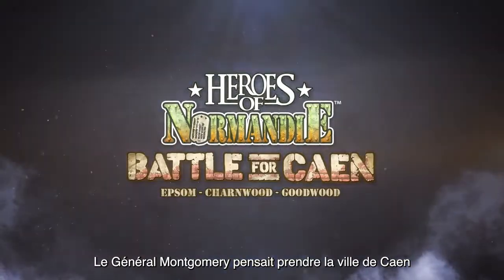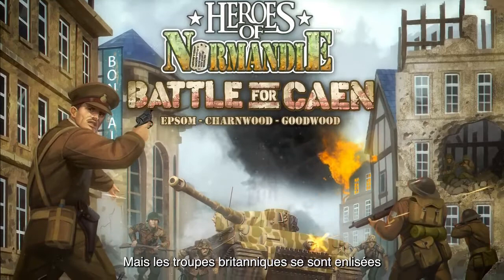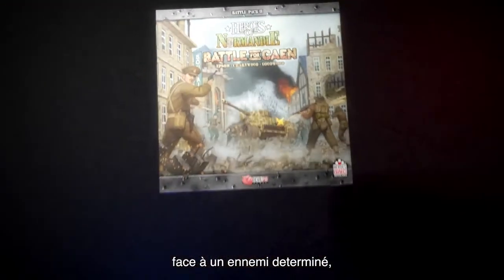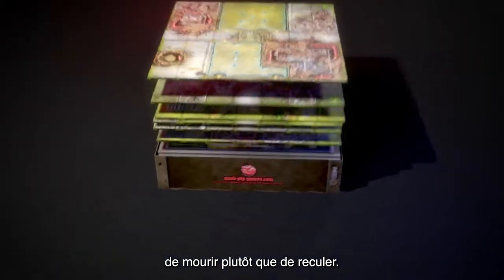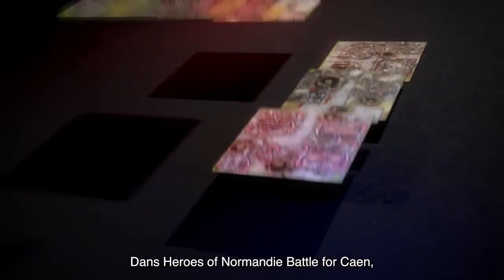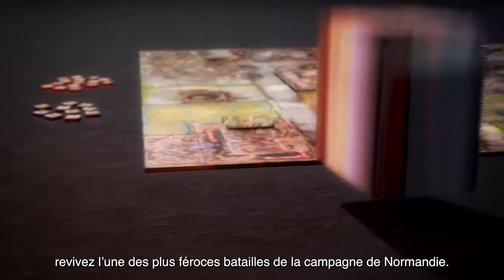General Montgomery had planned to take Caen on June 6th or the 7th at the very latest, but the British advance bogged down as the city was being defended by stalwart Germans, ordered by the Fuhrer himself to die instead of yielding an inch of ground. Heroes of Normandy: Battle for Caen is themed around one of the fiercest urban battles in the Normandy campaign.